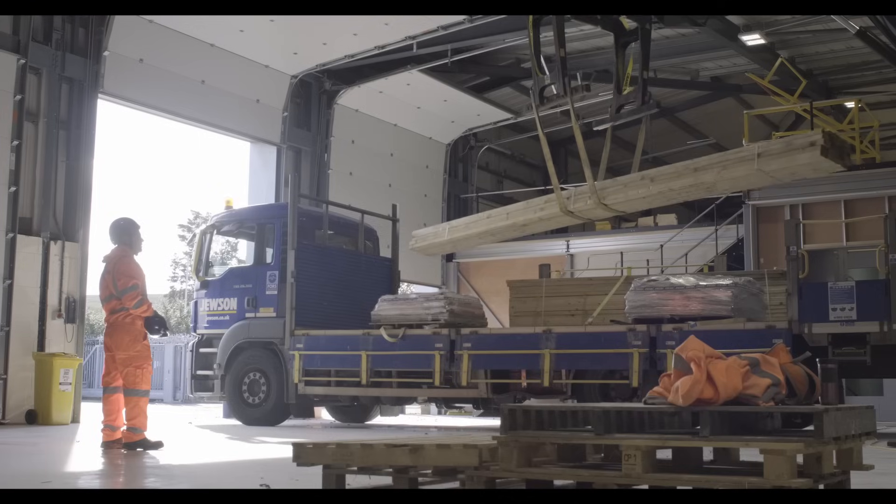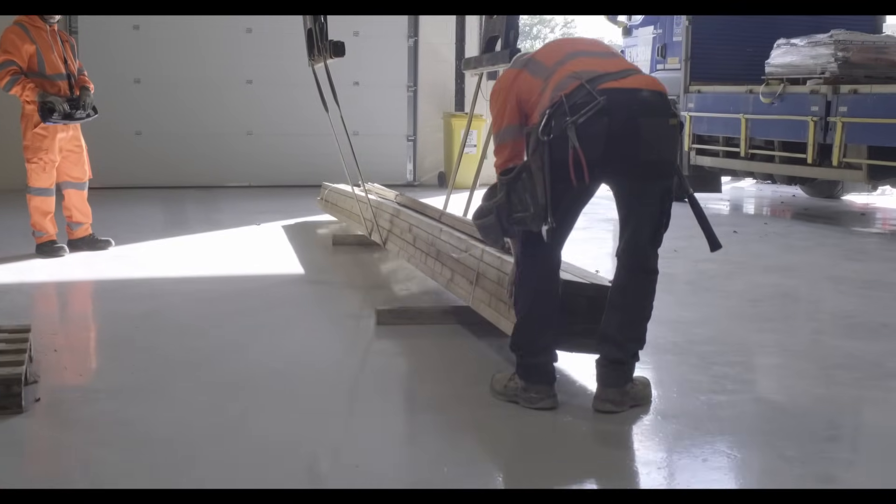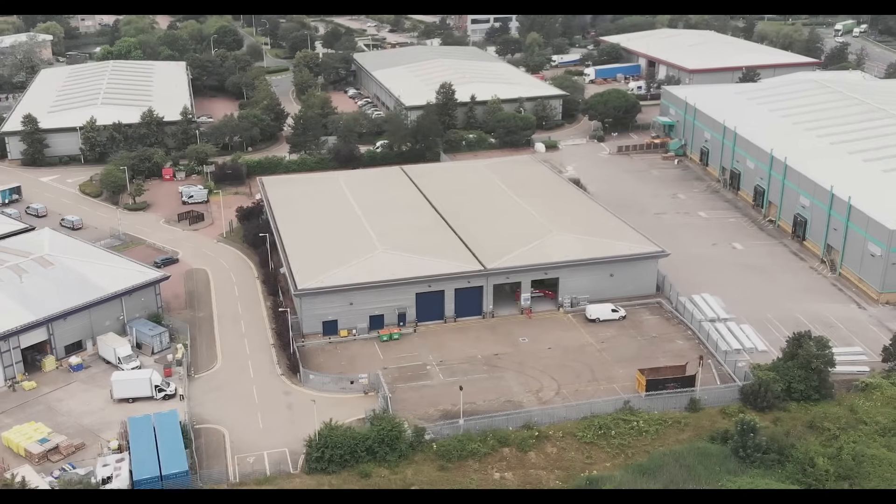A quick update on the build so far: the phase one mezzanine is in, all the window linings are in, door frames are going in, most of the walls are up and dry-lined, and plastering has started. The next big milestones are the actual doors going in and then the power infrastructure and the cooling. Thanks for tuning into episode one of 'How to Build a Data Center' — more than ever, hit that subscribe button, like, share the video, because we will be back with more. See you soon!